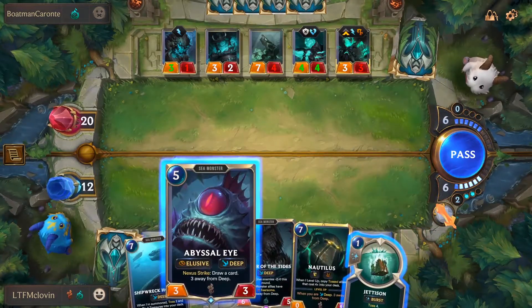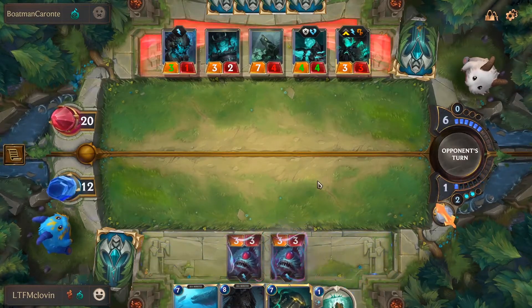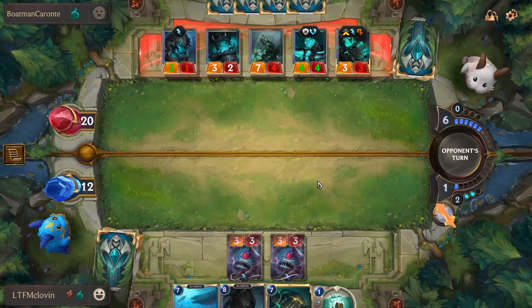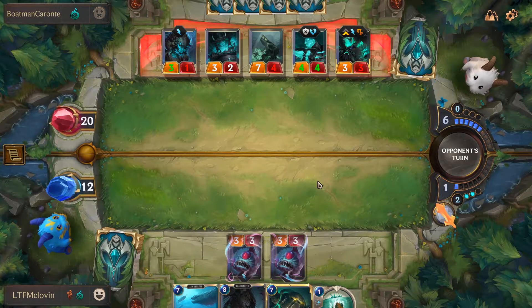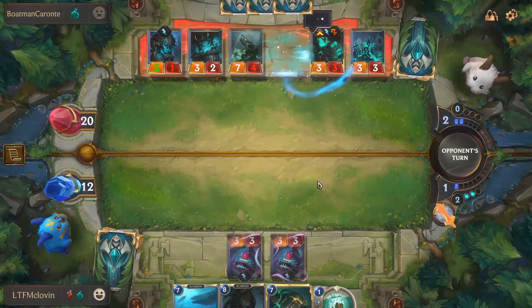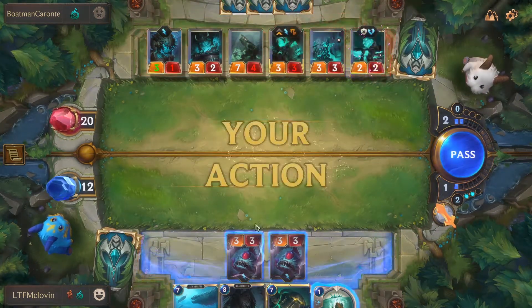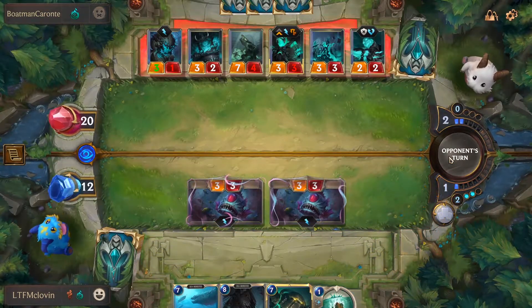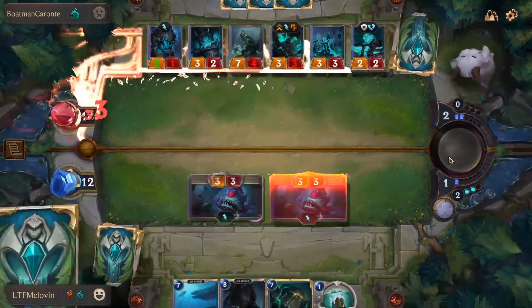Abyssal Eye enables going on the offensive early with Elusive, but what you really want out of it is the card draw effect — because remember, tossing cards is only a requirement for Maokai's level-up. If you want to go in Deep, drawing cards can get you there too. A 3/3 can be a threat over time, but when you go in Deep and it becomes a 6/6, it's a game-ender if your opponent has no answer to it.